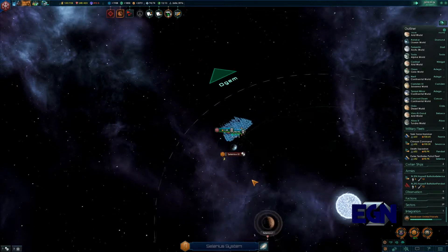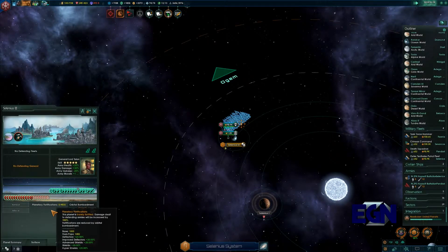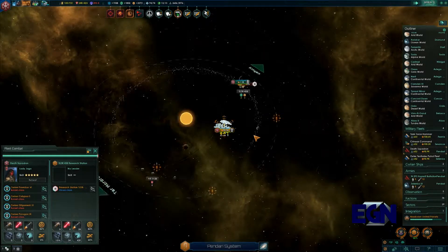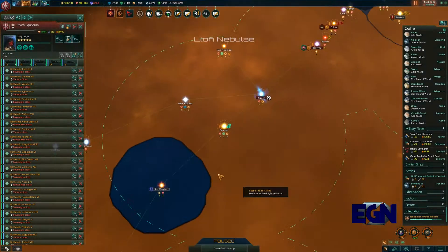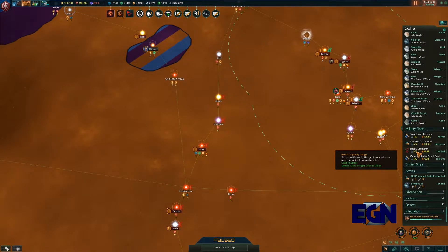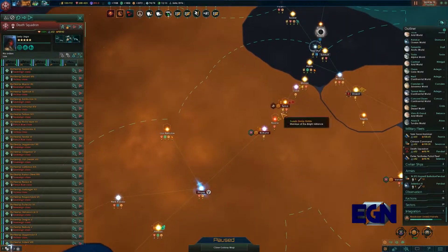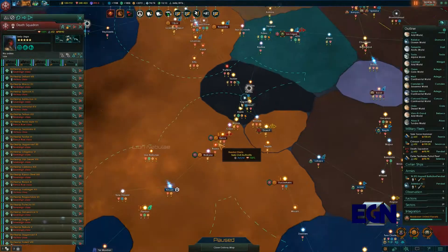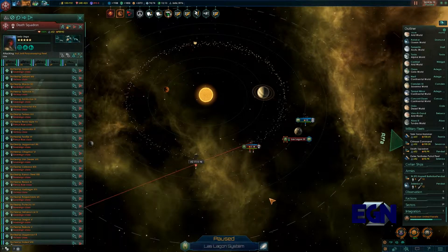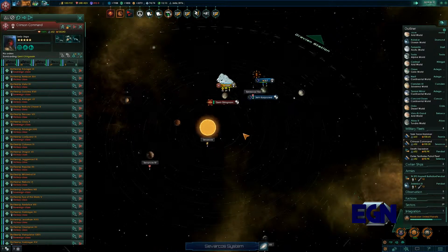It's gotten a little bit chaotic trying to juggle all of these forces at the same time but it is doable. We're now jumping down to Javin once we're done elsewhere. Nothing to worry about in the other areas. We're going to jump back and take a hostile fleet out just to be safe. We're at 93% war score.